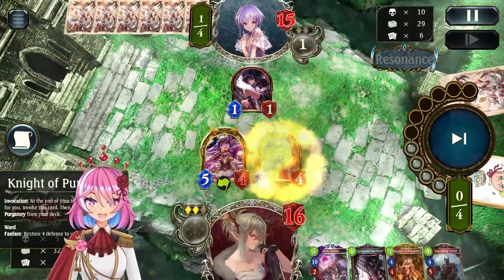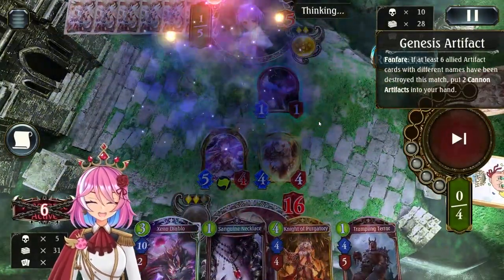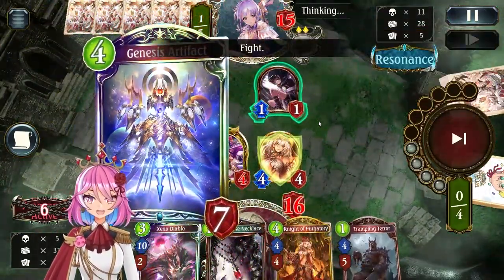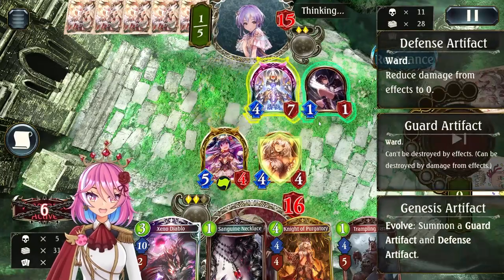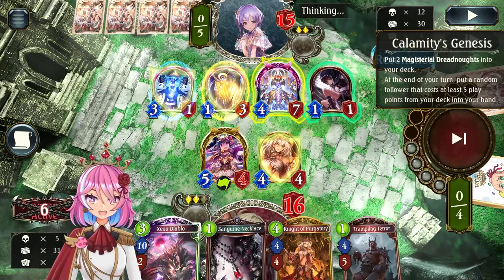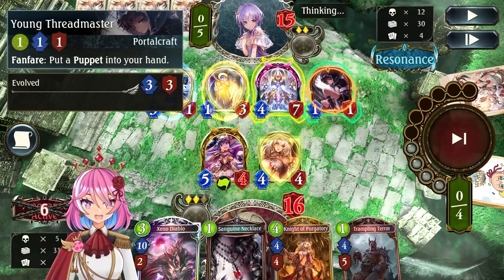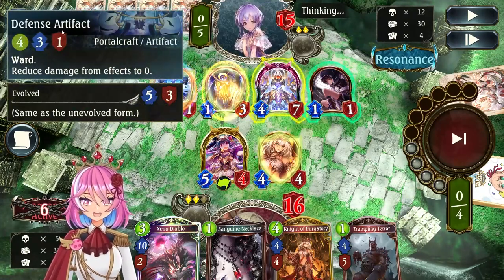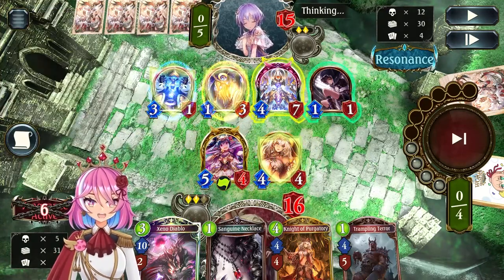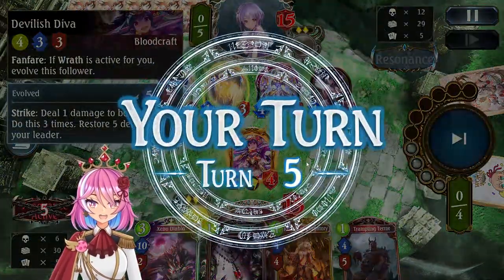Because we're in Wrath, we invoke the Knight of Purgatory. They play their Ace card — Genesis Artifacts and Supersonic here just for the free evo. I'm not sure I agree with the Supersonic on the Genesis Artifact. I feel like it would have been more wise to just evo the Genesis Artifact normally and then give rush to the Defense Artifact to remove my board. But for some reason they chose this way, so I'm just happy they left my board intact.